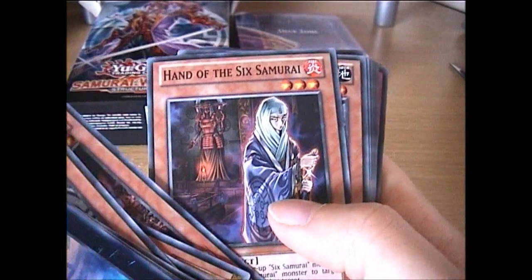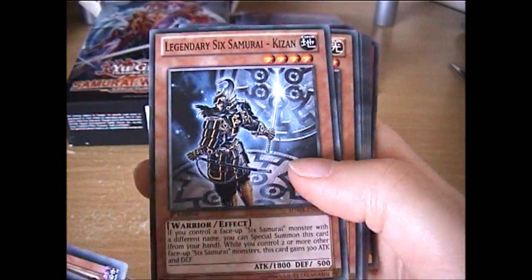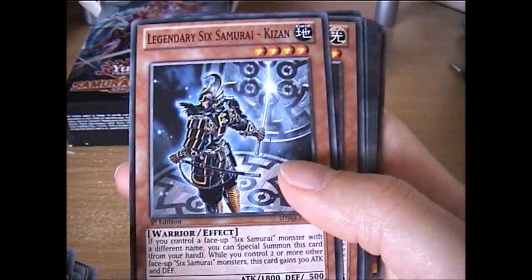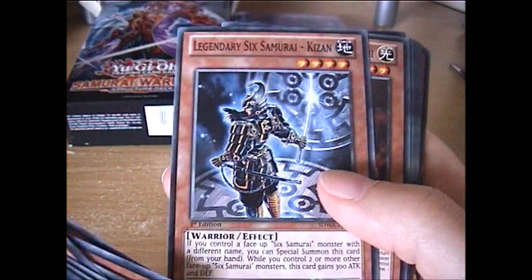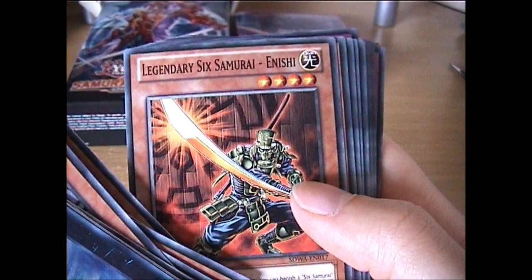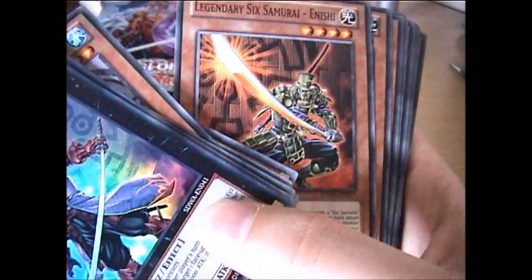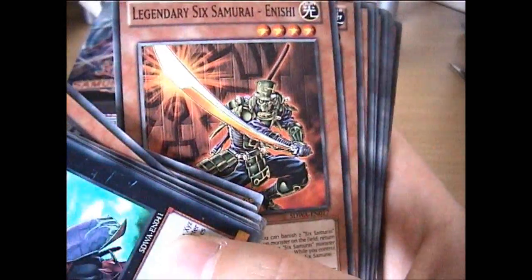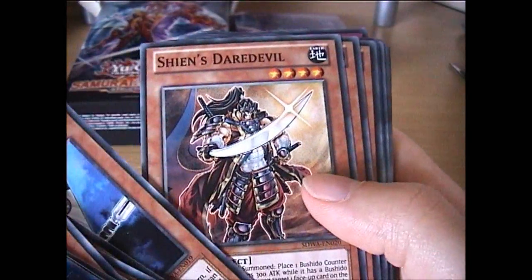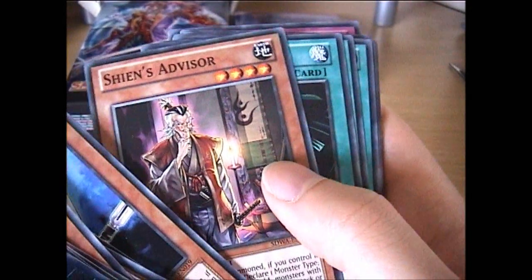Hand of the 6th Samurai, Legend of the 6th Samurai, Legend of the 6th Samurai Kaizen — this was only printed as a Super Rare before, it's nice to see they've reprinted it as a common. Legend of the 6th Samurai Esenchi — this was also printed only as an Ultra Rare, so it's nice to see they've got a common version. Also: Sheen's Squire, Sheen's Daredevil, Eldor of the 6th Samurai, and Sheen's Advisor.